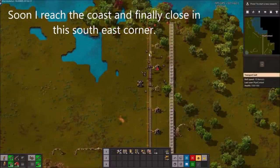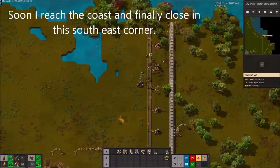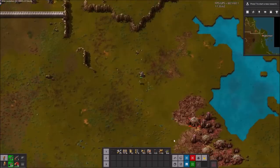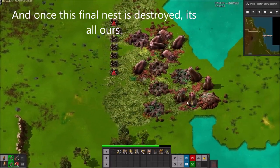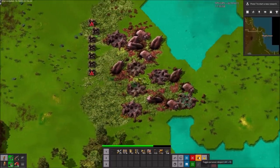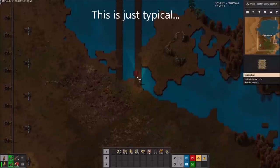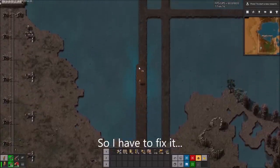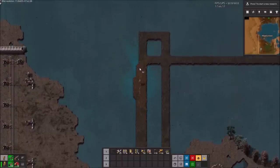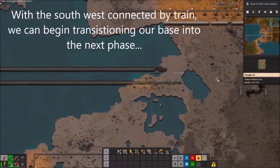Finally I reach the coast and close in this southeast corner. And once this final nest is destroyed, it's ours. With the southwest connected by train, we can begin transitioning our base into the next phase.